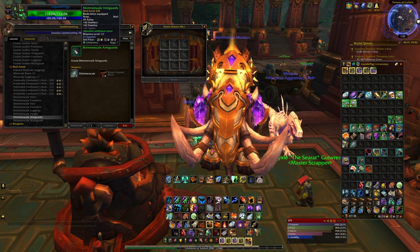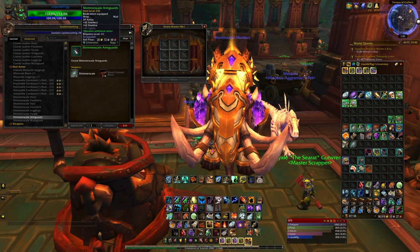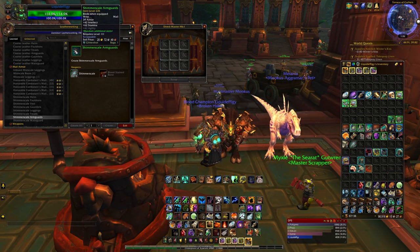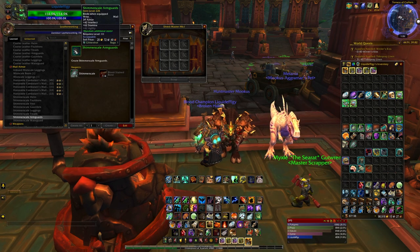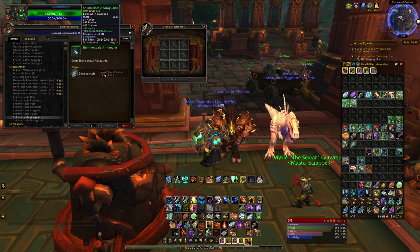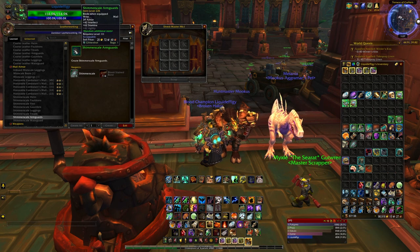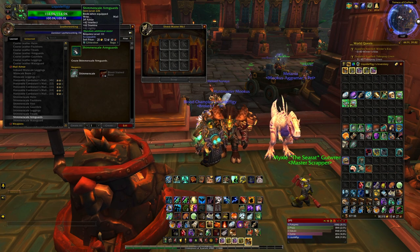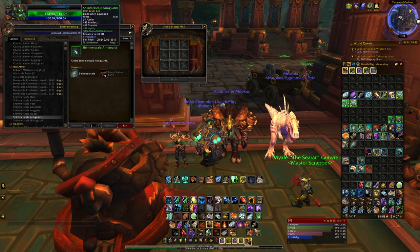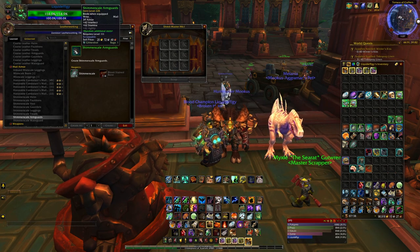I scrapped about 120 and I got about 22 Expulsom right here — you can see in my bag. I only went over there for maybe 30 minutes or so. If you keep doing that, that's probably the fastest way. I know that alchemists can transmute five per day, but that's only five per day and they are bind on pickup. If you know any other fast farming spots or a faster way to get Expulsom, leave a comment down below. I hope this video helped you with getting your Expulsom — make sure you like and subscribe and leave me a comment if you want to see any of the other tips I've learned while leveling.